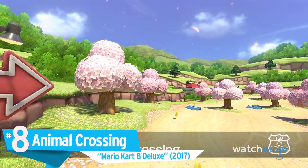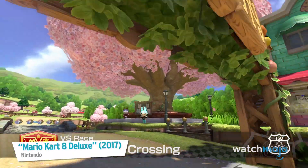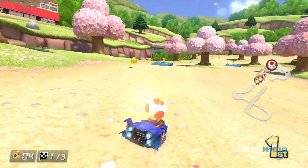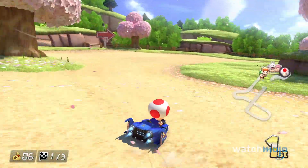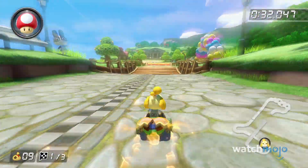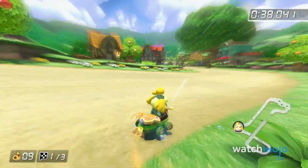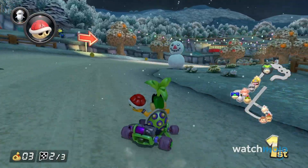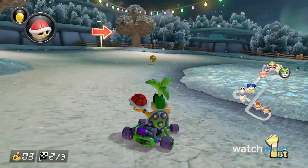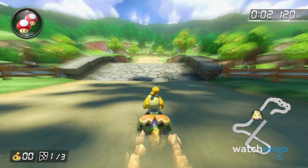Number 8: Animal Crossing, from Mario Kart 8 Deluxe. The last thing the world of Animal Crossing needs is the shouting and cursing of friends fighting for first place — and yet Nintendo went ahead and added it into Mario Kart 8, and what a pleasant, relaxing drive it is. The Animal Crossing track features characters from the franchise such as Tom Nook, KK Slider, and even Mr. Resetti as an obstacle towards the end. What's even more amusing is how the course changes seasons every time it loads — summer, spring, fall, or winter — making it a wonderful adaptation of the series.